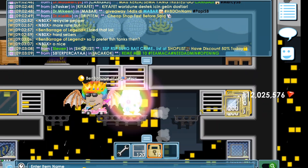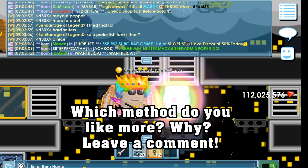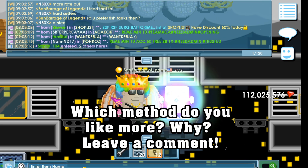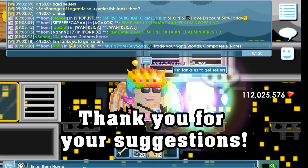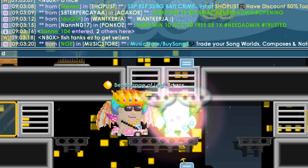That's how he gets gems, guys — he recycles fish tanks. Try this, guys: recycle fish tanks or peppers. Thank you for the suggestions. Fish tanks are easy to get sellers. Cheers!